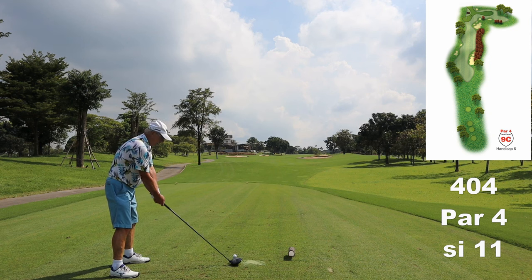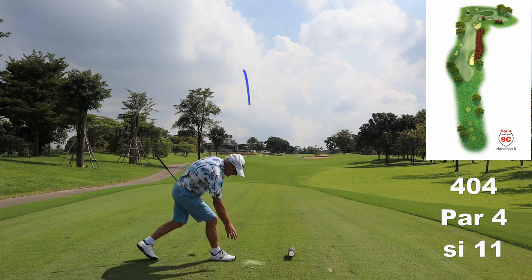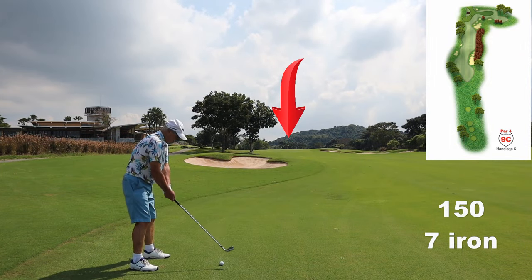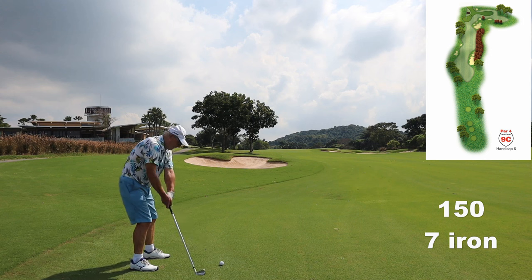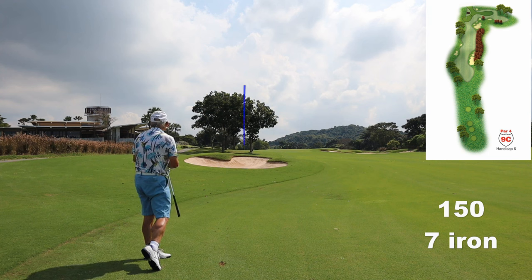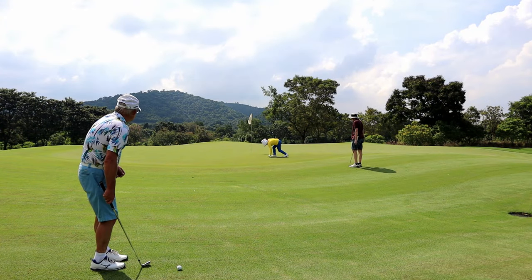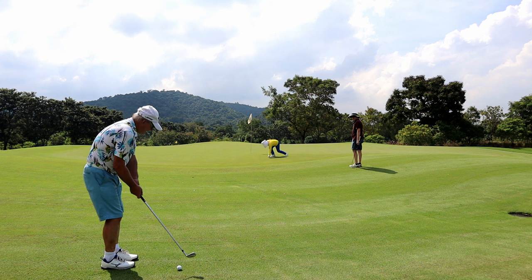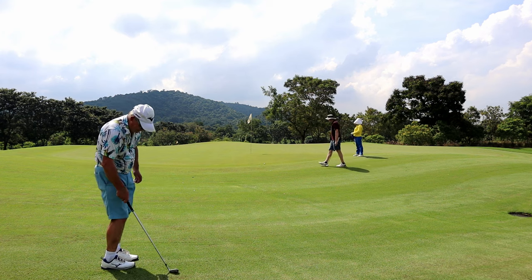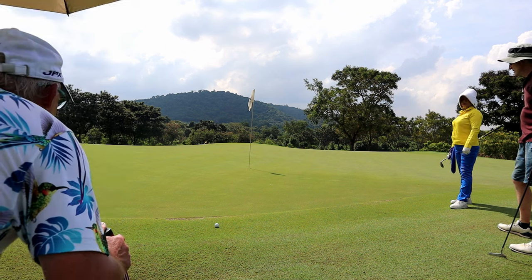The final hole of the C9 is a bit of a test — a lot of sand out there. I knock it nice and safe down the left, leaving just a seven iron in. Here we're going into a different tongue of the triple green in front of the clubhouse. Chipping on this stuff is so difficult — you have to be so precise. Fortunately when you've got a caddy you can save yourself a shot or two.